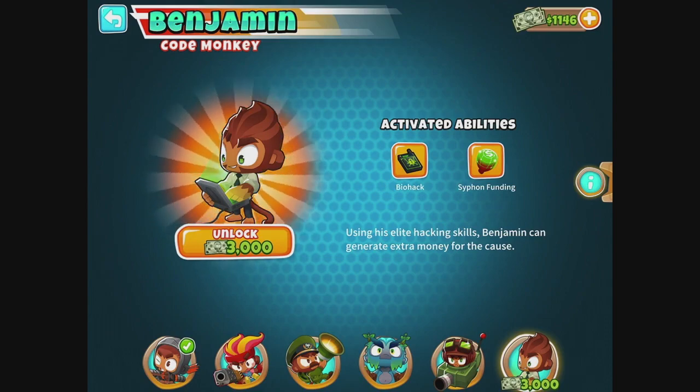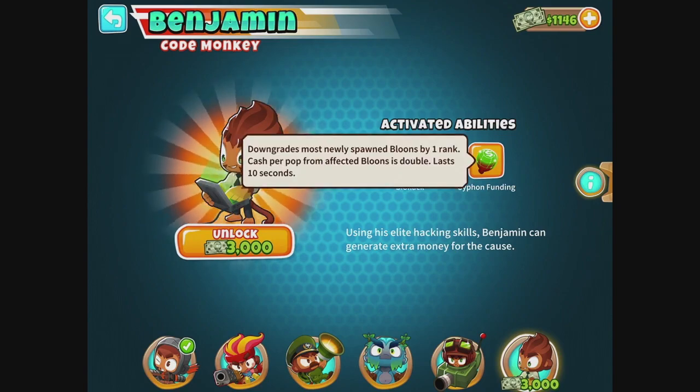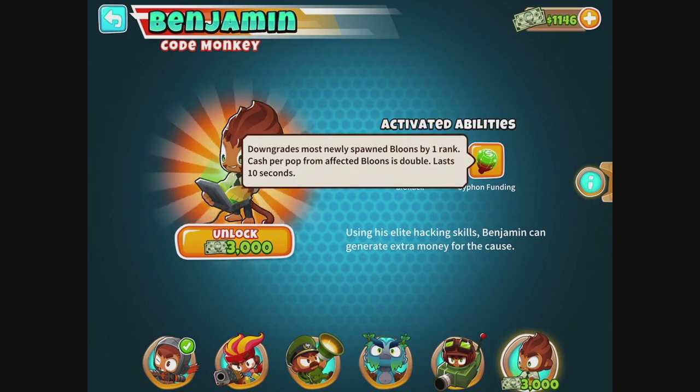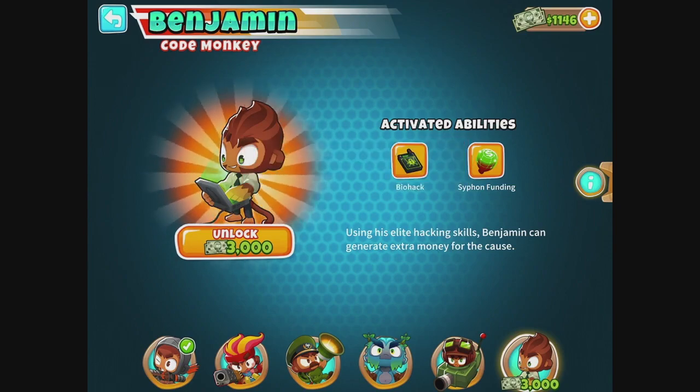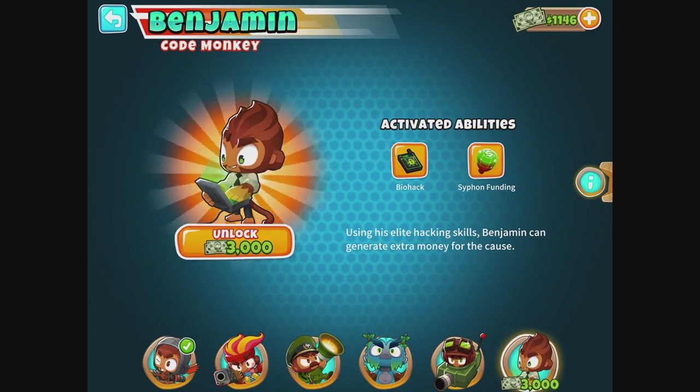Using his elite hacking skills, Benjamin can generate extra money for the cause. That's my kind of hero. So four closest monkeys pop an extra layer per attack for six seconds, then they can't attack for two seconds — lame, but who knows. Downgrades most newly spawned bloons by one rank. Cash per pop is double — now that's actually useful. I'm sure the rest is useful too, you know what I mean.